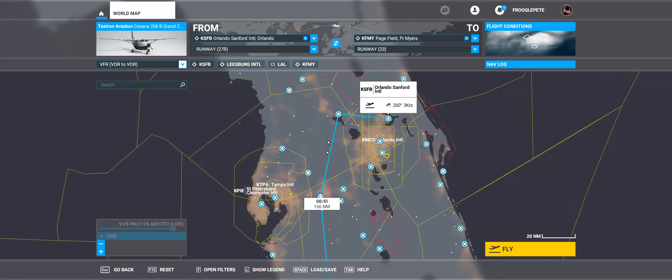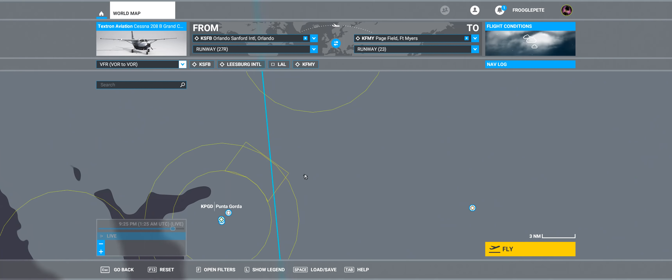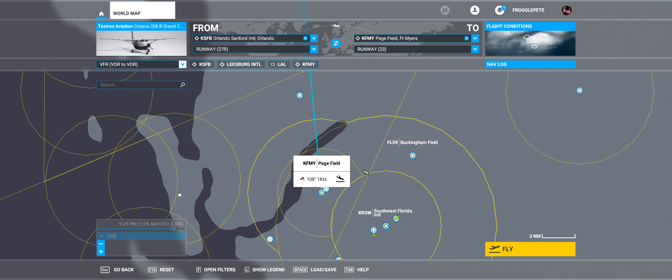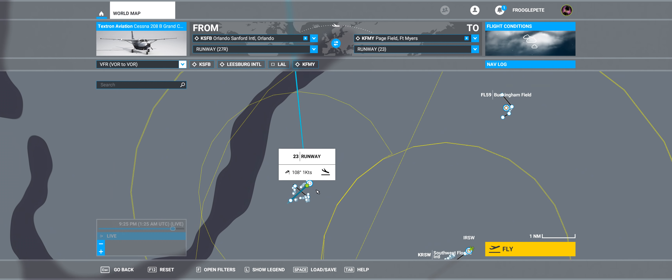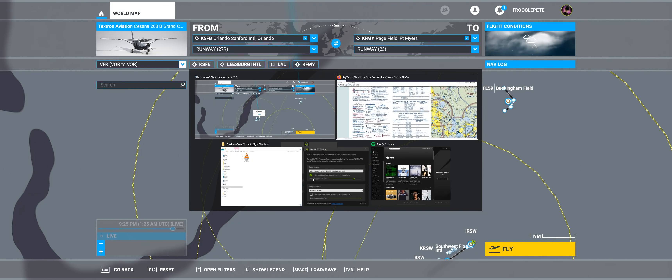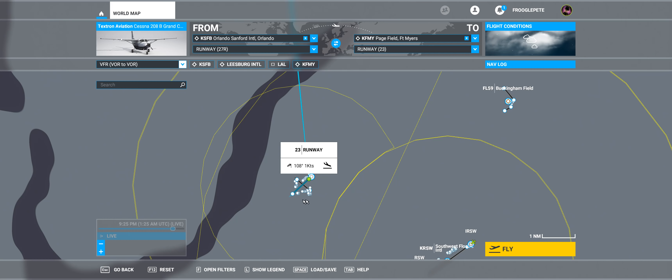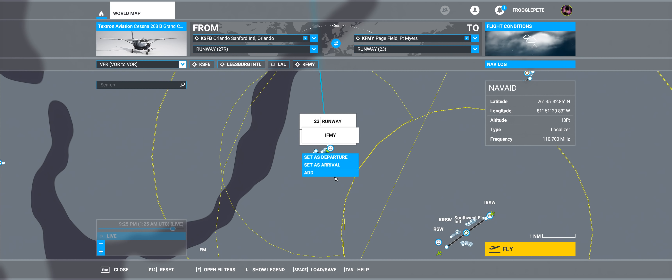Now we have something we can use to navigate. We're going to take off, fly to the west out to Leesburg, then go down to Lakeland. Looking at the distances, we're actually looking pretty good — we don't really need many more waypoints, because we could just tune in to Pagefield at this point and go direct. But look at that symbol — just a little hexagon — that's a VOR. We can use that to navigate as well; it just doesn't have the distance measuring equipment. Let's add that.